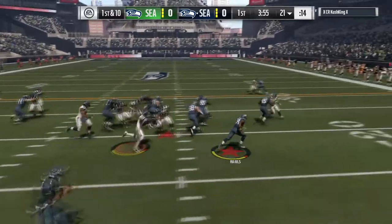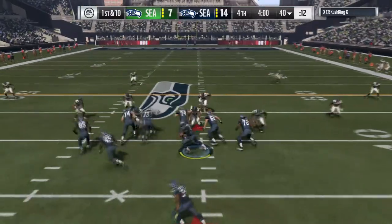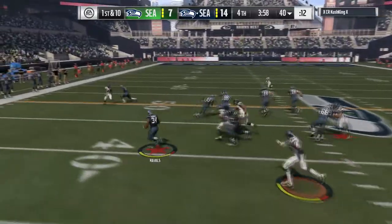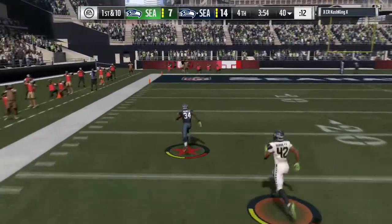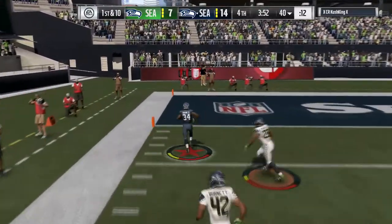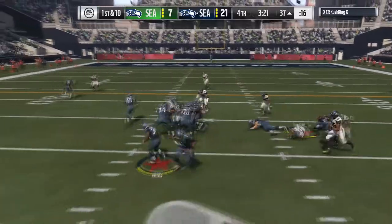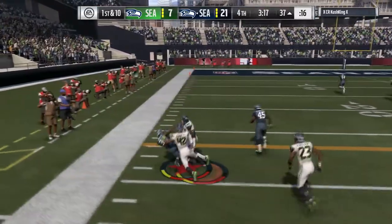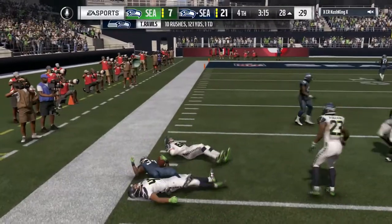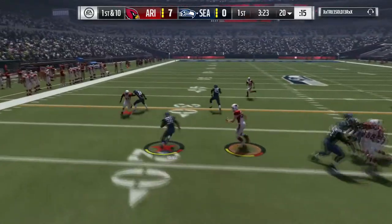My third pro is his break tackle. Right back to the Bruising Back chemistry — I need to get the fullback with the Bruising Back chemistry so it's completely activated and you can just go off on people. The break tackle is amazing on Thomas Rawls' special card. I think his overall on his regular card is like 74; this one's 86, which is actually a huge boost. And Thomas Rawls definitely deserves it.